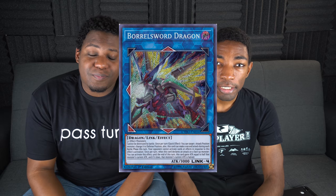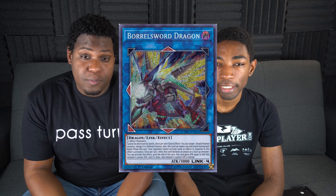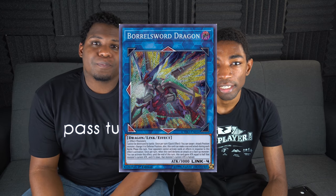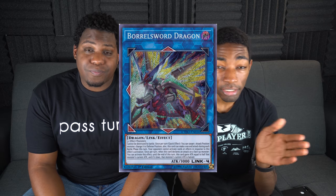Starting with Borrelsor Dragon. This guy is extremely useful — it can OTK your opponent. We all know its effect: it changes monsters to defense position, it gets a second attack, and when it attacks it can gain attack points. This thing can literally end games kind of out of nowhere, and it's not super hard to summon. It takes four monsters, but what deck can't do that in 2019 Yu-Gi-Oh? If you play Orcust right now, it's your main kill card — a game ender. The price is warranted, but it is 70 bucks, and you don't really want to pay that much.